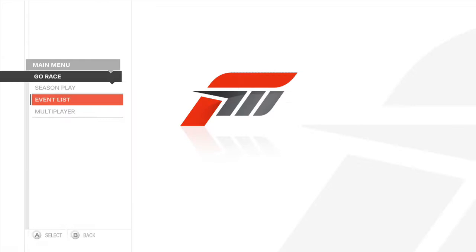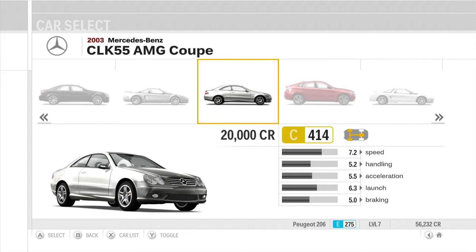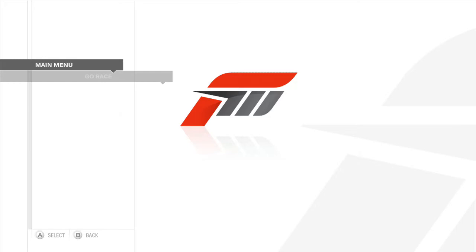It's open for that. We need a rear-wheel drive car in C-Class. And the car we are going for today is going to be the 2003 Mercedes-Benz CLK 55 AMG Coupe because it costs 20 grand. It's cheap. So that's why we're buying it. And also, I don't need to do any upgrades to this car, which is a good bonus.